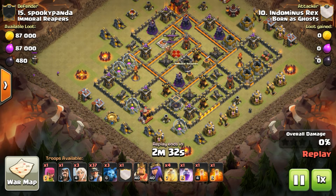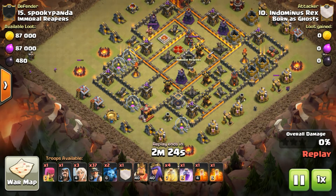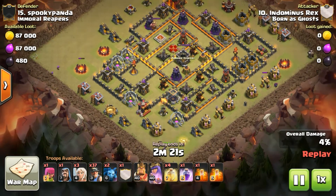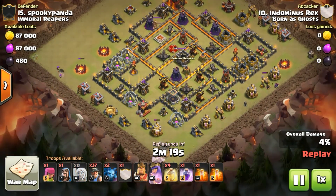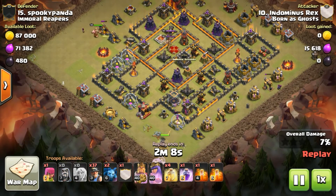I would not recommend doing this strategy on every single Town Hall 10 — it's not going to work on every single Town Hall 10. It's very base specific, rather than these Tier 2 Town Halls that you come in on with it. But he comes in with the Queen Walk over here at the 6 and the King at the 9, setting up the funnel for the Miners to pour right into the 7 o'clock compartment.